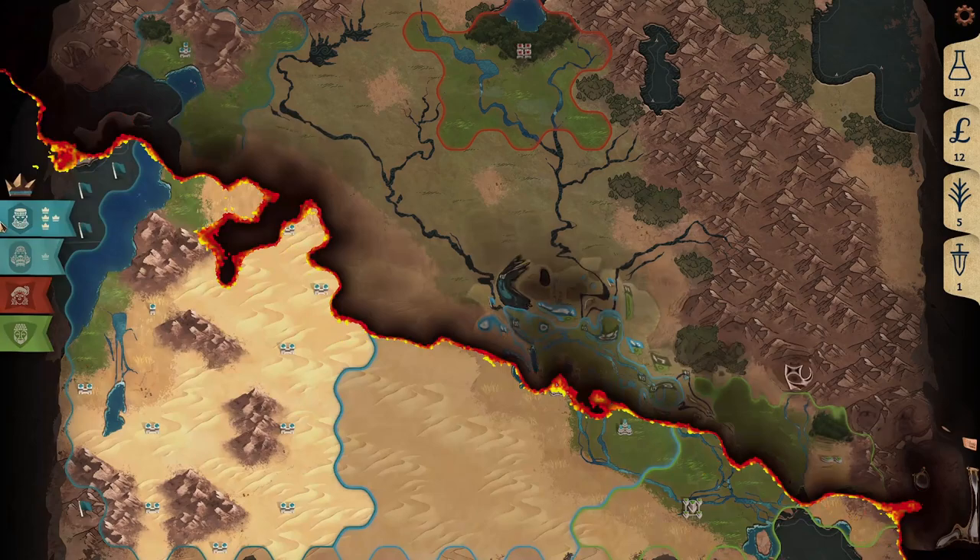Finally, military might is not the sole determinant of who wins. In this example, hanging gardens requires 800 gold and gives 3 crowns, which would give me a victory. By adjusting my spending, glory is now eternal.